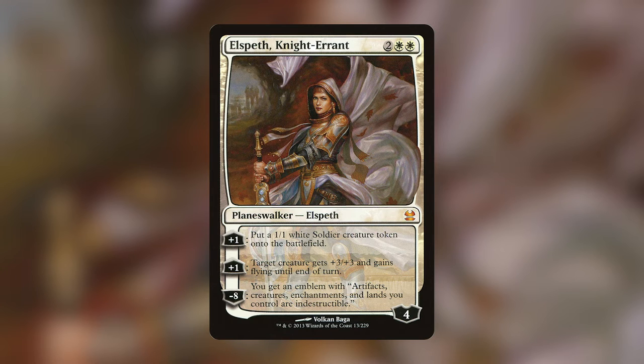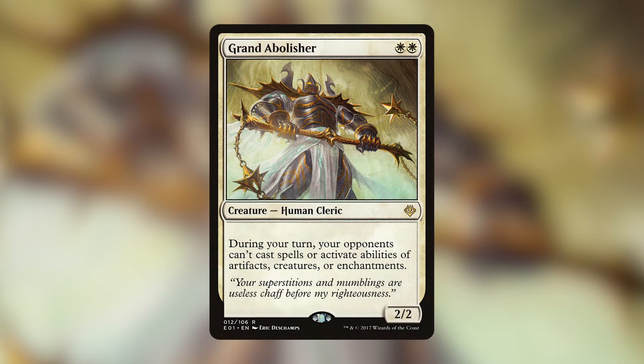My favorite white card is Grand Abolisher — for two white, a 2/2 human cleric that says during your turn, your opponents can't cast spells or activate abilities of artifacts, creatures, or enchantments. The cards I chose as favorites are ones that always did something for me no matter when I had them. Grand Abolisher on turn two, or later in the game, stopping opponents from interacting during my turn just makes me feel safer.